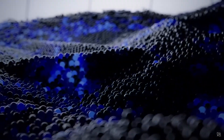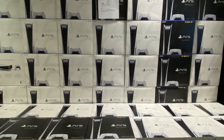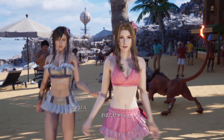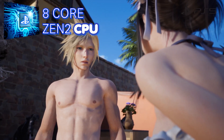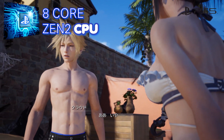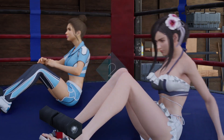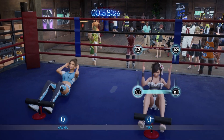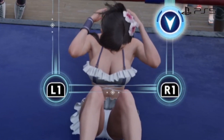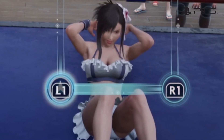When PS5 debuted in 2020, there was a bunch of scalpers who bought the console. With console power such as an 8-core Zen 2 CPU — the brain of the PlayStation 5 — who wouldn't want to haul such a beast? It enables high-speed complex gameplay and jiggle physics, reaching a frame rate as high as 120 frames per second.